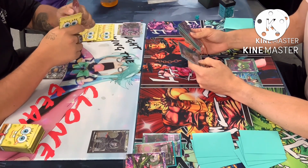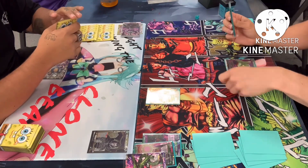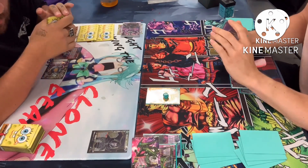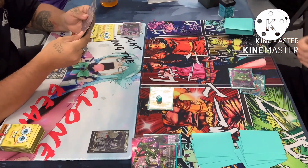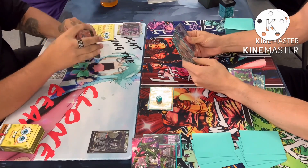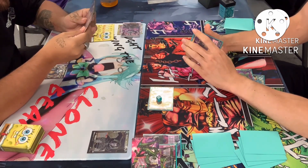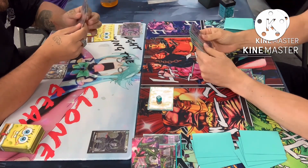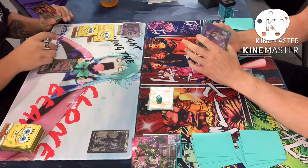Turn two for Cell — he starts with the leader activate main, absorbs a Cell, draws a card. He's debating his best option and goes directly into the unison. He swings with his leader, and Cooler takes the life. He swings with the unison and Cooler takes that damage as well. Cell passes back still not loaded with three cards underneath him, so he still cannot awaken — that looks like a turn three play.